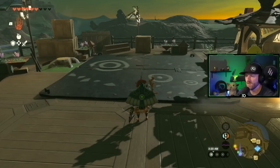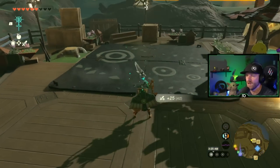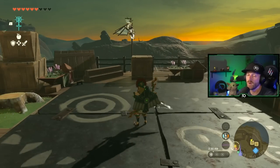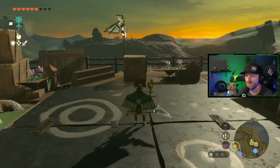Hold it, drop it, fuse it. Now you can see it's on our longsword — we have a diamond blade, a diamond plus a Zora Longsword. We're in Tarrytown right now, next to Pellison because he'll break it down for us.